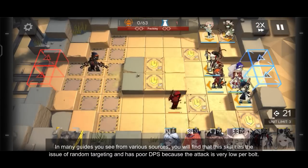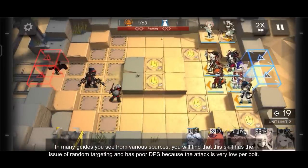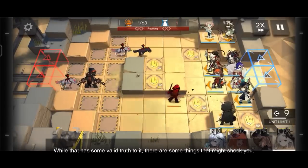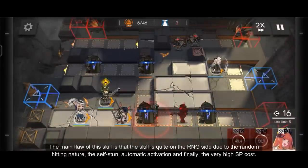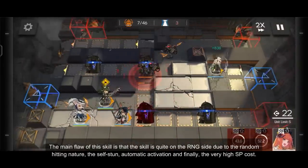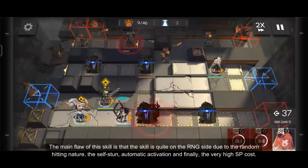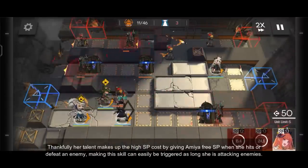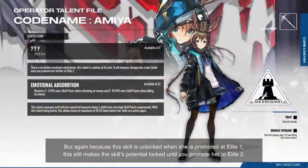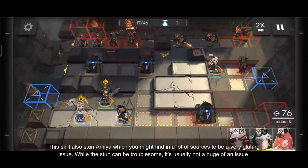In many various guides from various sources, you will find that Skill 2 has the issue of random targeting and poor DPS because the attack is very low per bolt. While that has some value to it, there are some things that might shock you. Despite having lower attack per bolt, the damage by itself is very impressive against single target enemies. The main flaw of this skill is that it is quite RNG due to its random hitting nature. Not only that, it also has self-stun, automatic activation, and a very high skill point cost. Thankfully, her talent makes up for the high skill point cost, giving Amiya 3 skill points when she hits or defeats an enemy, making this skill easily triggered as long as she is attacking. Because this skill is unlocked when she is promoted to Elite 1, its potential is locked until you promote her to Elite 2.